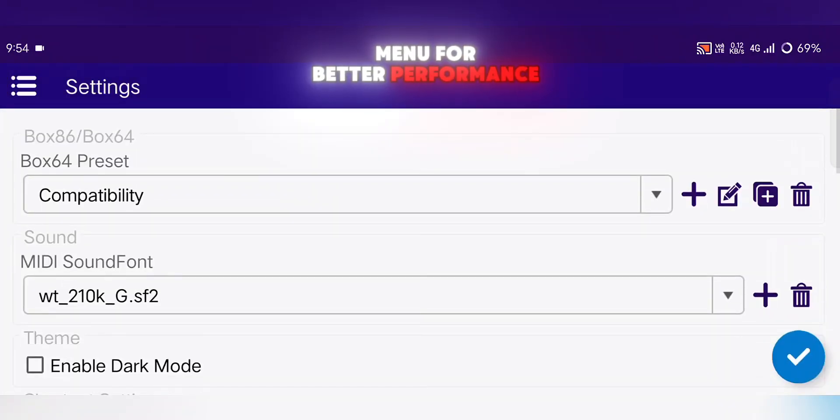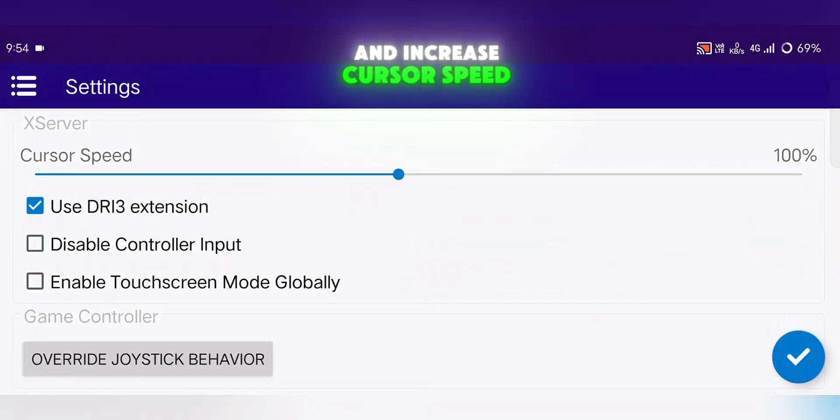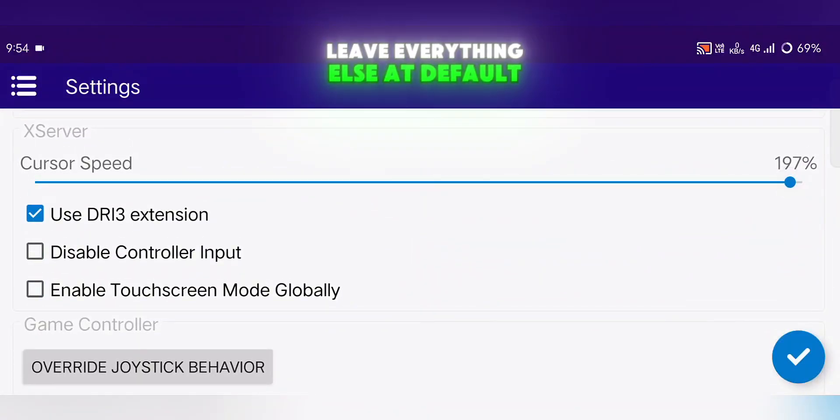Head into the Settings menu. For better performance, set your Box64 preset mode to Performance and increase cursor speed to 200%. Leave everything else at default for now.